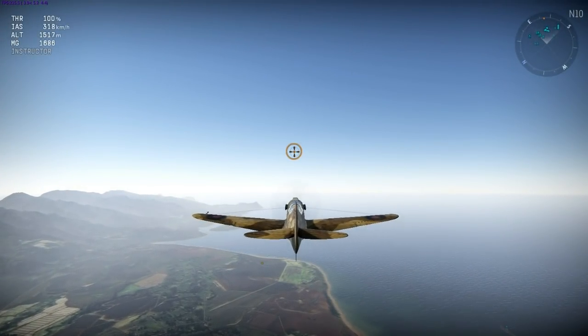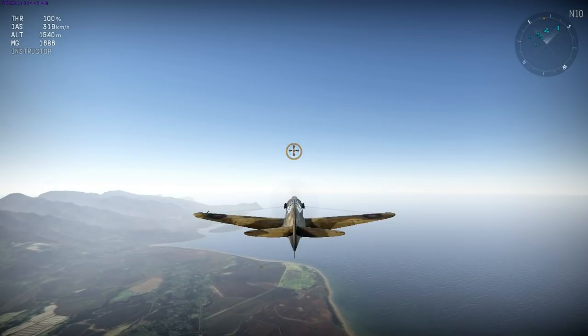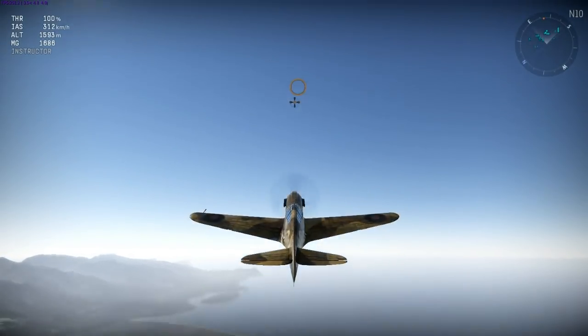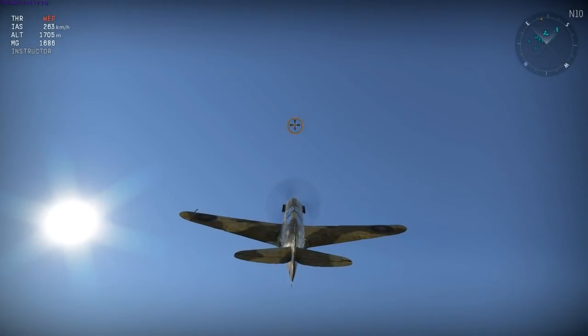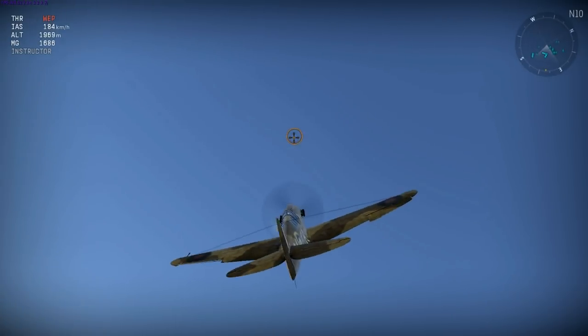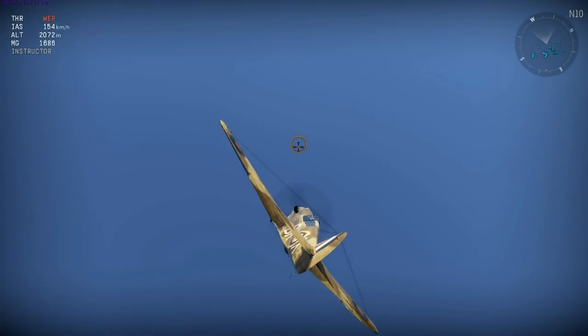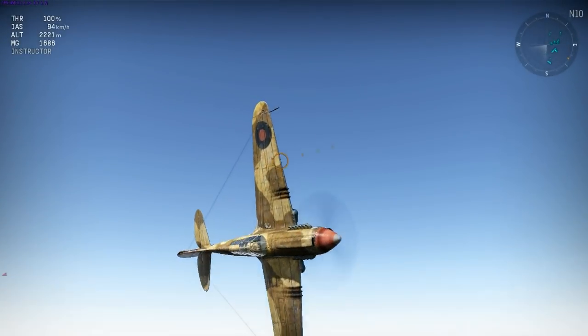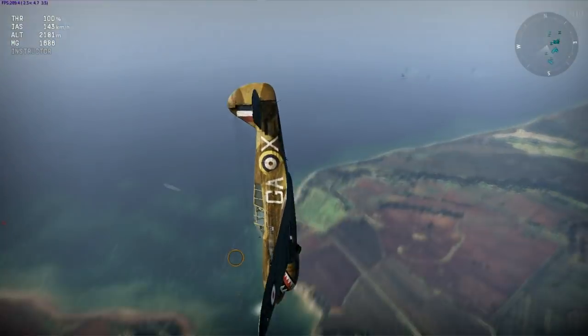These are very useful maneuvers as they turn your plane with minimal loss of energy. Next I'll show you the move that WWI Ace Max Immelman invented, now called the Hammerhead. I put the plane into a steep climb and wait until I'm almost about to stall, and then using the rudder key I flip the plane over into a dive. This has direct application in an attack called the rope-a-dope, which I'll discuss later in the video.